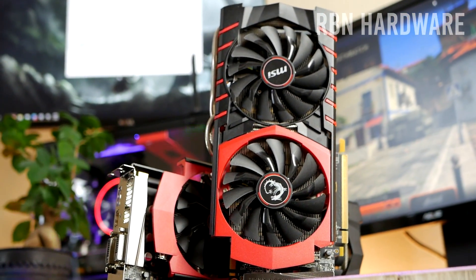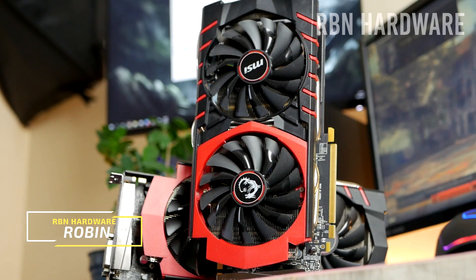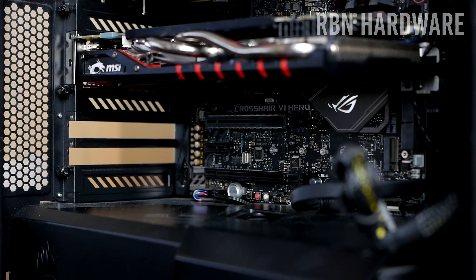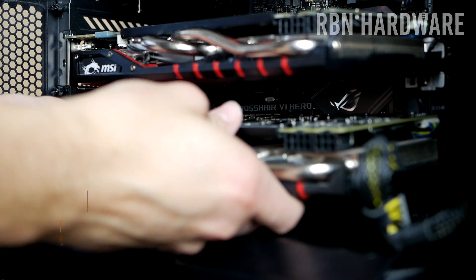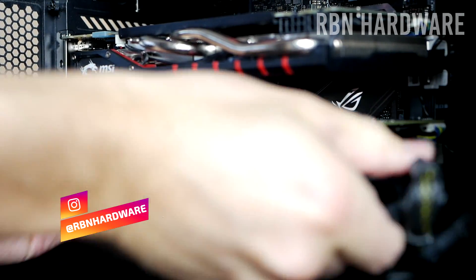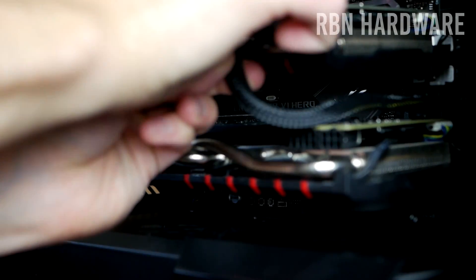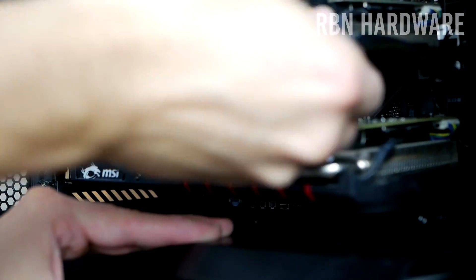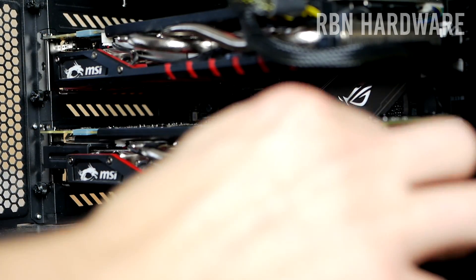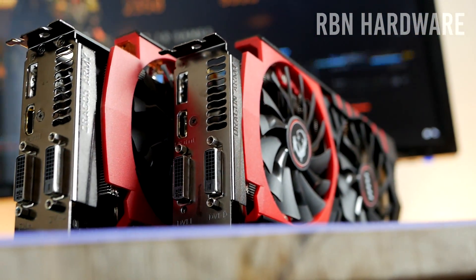Hey, how's it going guys, it's Robin here. In this video we're testing two graphics cards in Battlefield 5 to see if it's something you want to consider. Adding another graphics card to your system can be a really cheap way of gaining more frames per second — often cheaper than buying a completely new graphics card. Keep in mind not all graphics cards support SLI or Crossfire, so look this up before jumping on the used market. Let me know in the comments what AAA games I should be testing — in the past we've looked at Assassin's Creed Odyssey and Black Ops 4.